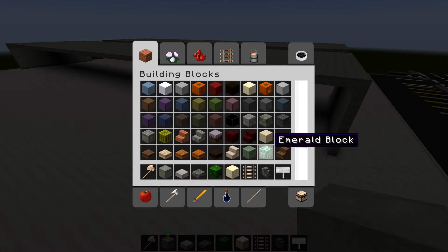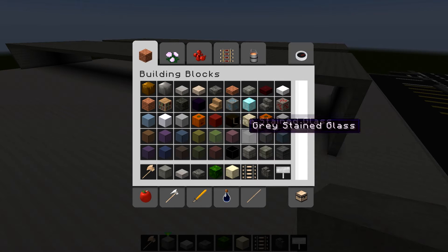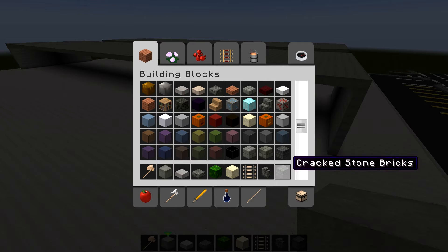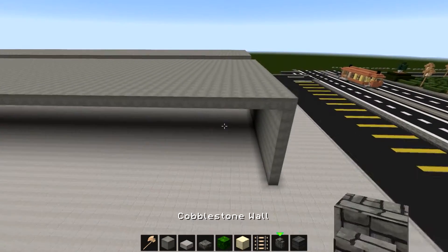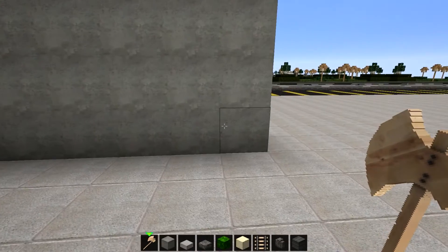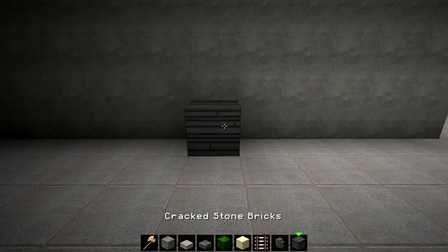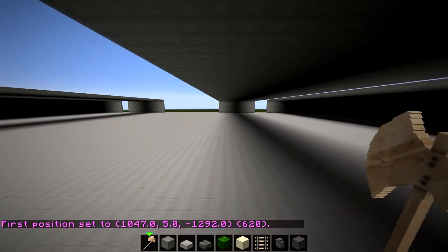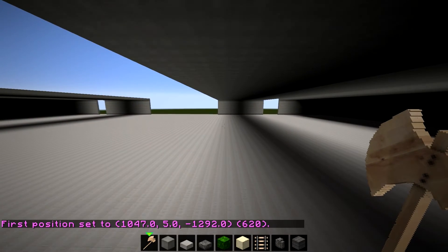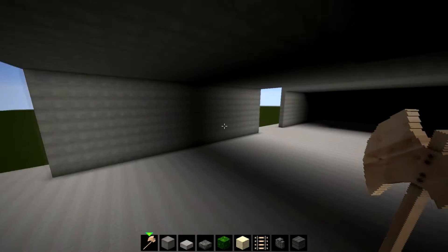Mossy cobblestone - you know what I wanted to do before we began the episode? I wanted to get the data value for everything. Because what I want to do right now is - one, two, three, four, five - we do you here and then we do this, and then maybe go all the way over there.